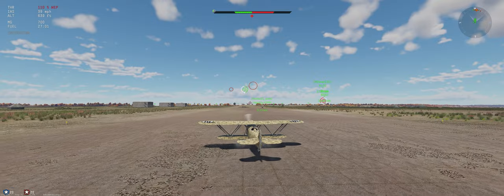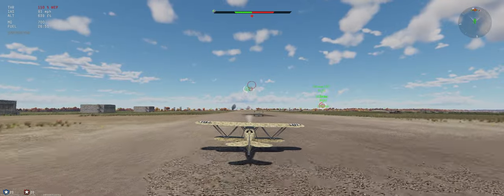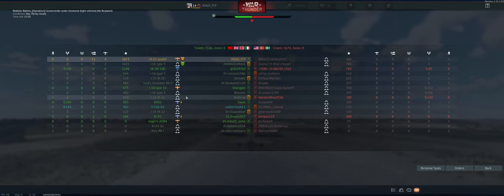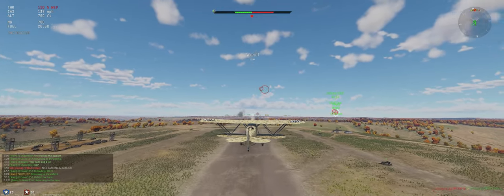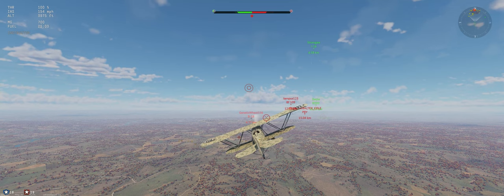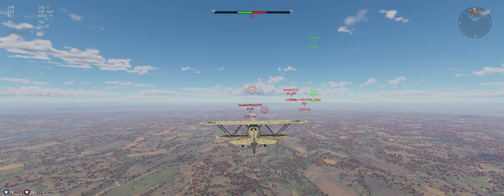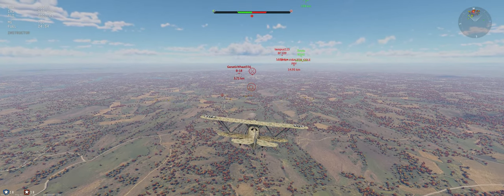Situation report: the enemy is down to three players — one is a 109 who's playing his plane pretty well, and the other two are bombers. We have three fighters and two bombers left. Our base is down to only half health so we definitely can't let any of these bombers through. We're going to concentrate on ground targets first and see how it goes from there.